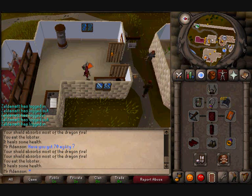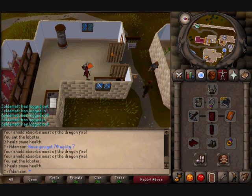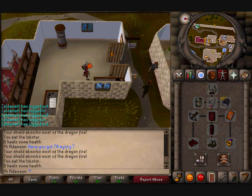The money is decent as I made 143k in 1 hour, so I'd say between 140 to 150k an hour. But the money can be a lot better if you have 70 agility, which would probably take it up to about 250k an hour easily, as you would be able to use the shortcut instead of running all the way around and using your dusty key. Basically 70 agility will make it a lot better task.